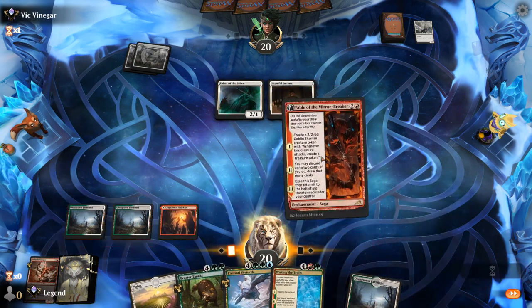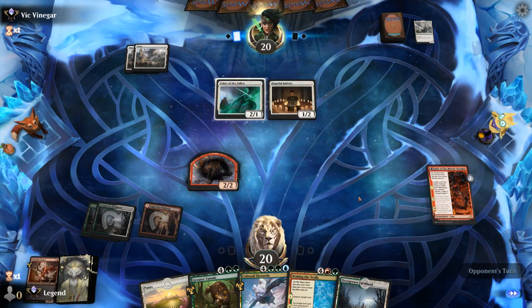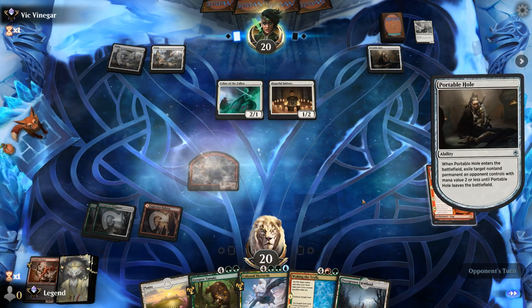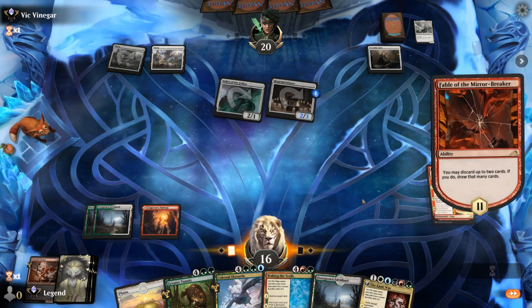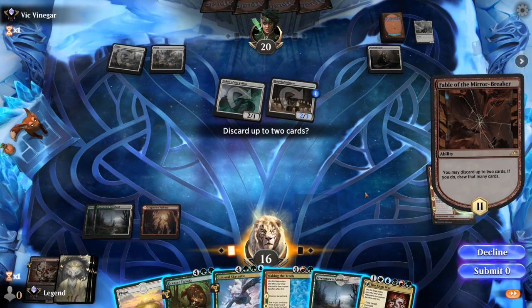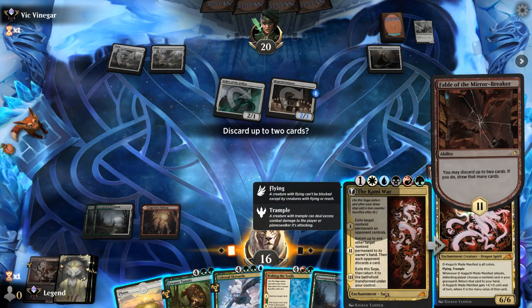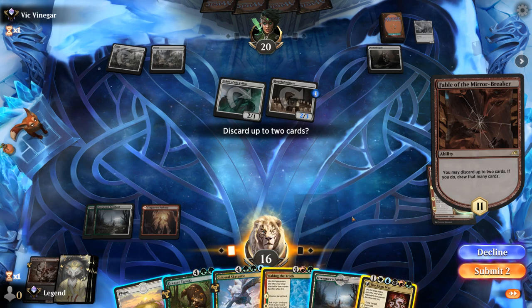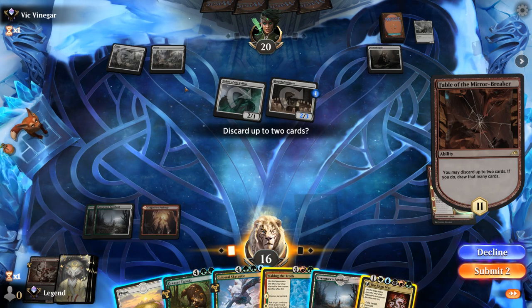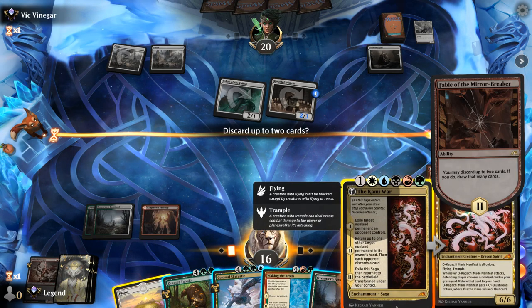Maybe next turn I can play Fable while there's no Thalia out to make a blocker as well, since ramping with Tanuki doesn't speed up casting Waking the Trolls. Could get blue mana for Skytortle, but we can maybe discard and draw with Fable to find additional colors. Portable Hole exiles our token. We've got Kami War in hand — not really close to casting it since we're missing both black and blue mana. Waking the Trolls is probably not very impactful in this matchup as it's slow to generate board advantage. However, our opponent is stuck on two lands, so Tanuki lets me play Waking the Trolls next turn, setting them back further.